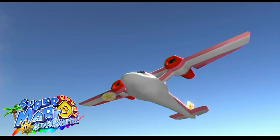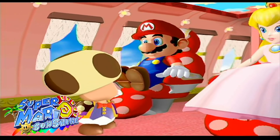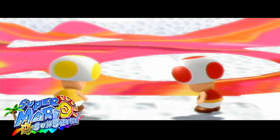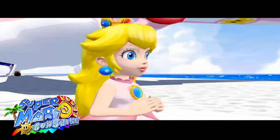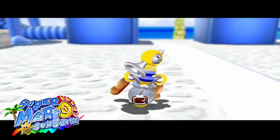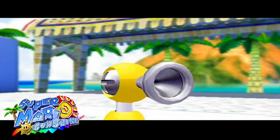Super Mario Sunshine starts off with Mario and crew travelling to Isle Delfino, a tropical island. Once they land on the airstrip, they notice there's a lot of paint-like goop all over the floor, and Peach notices what seems to be a shadow-type Mario character. It is here where Mario first meets FLUDD, the Flash Liquidiser Ultra Dowsing Device that will aid him on his adventure.